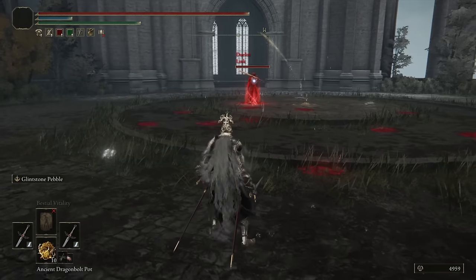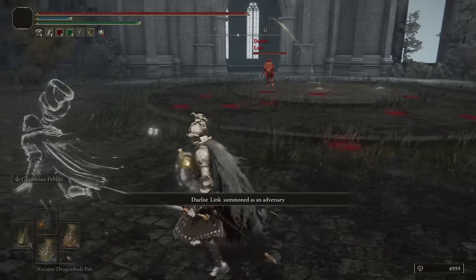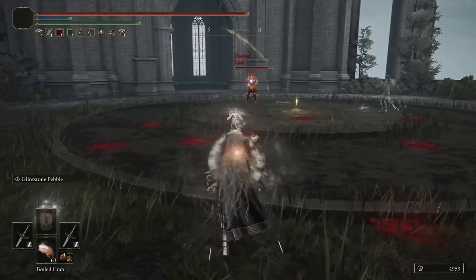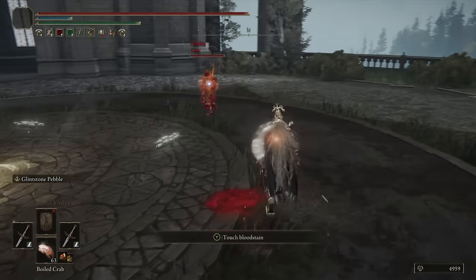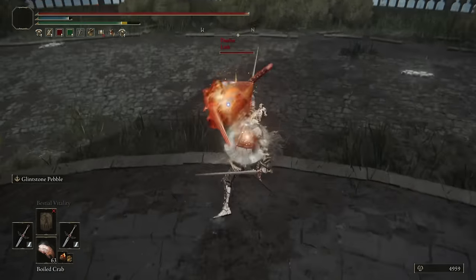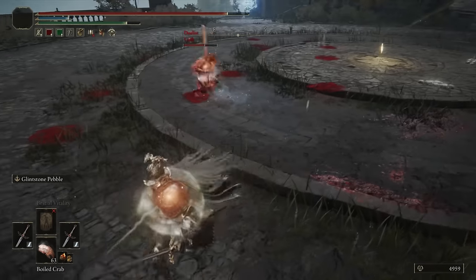Moving on to our next battle, and it is Link. I really wonder if there will come a day where I don't see Link at this point — it's become such a staple for me. Hello there, Link. He's got his Great Sword, his Banished Knight Love. Trying to hit him with a Long Range Pebble. That was a good trade for Link actually. Trying to get a Frost proc — yeah, I think we got it there.